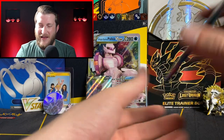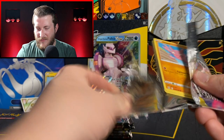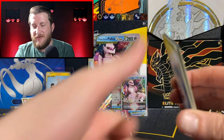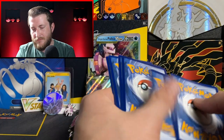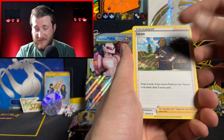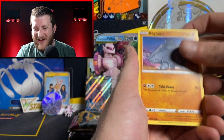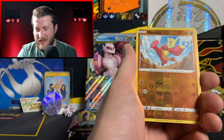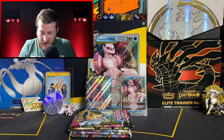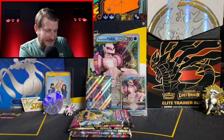Our last check lane blister of Lost Origin has Giratina on the front — Giratina, bring us something awesome! Maybe your Alt Art version would be amazing. Got a Psychic Energy — my favorite — Rhyhorn, Murkrow, Horsea, Mianfu, and a Dustox Non-Holo. Wow, those check lane blisters today were trash. That is unfortunate — it does happen sometimes. We got some pretty spicy pulls out of them last time, so I must have used them all up.